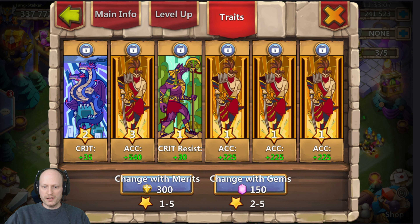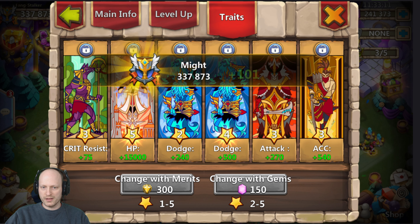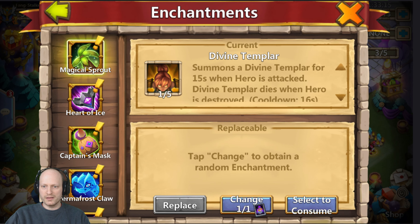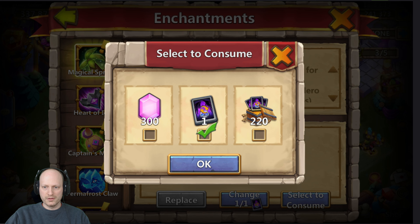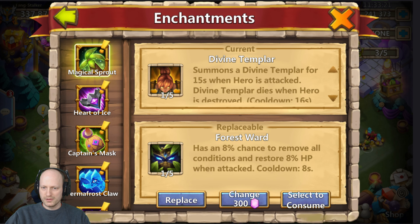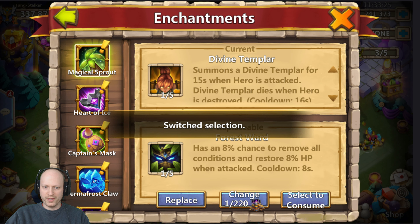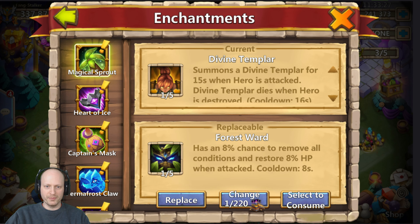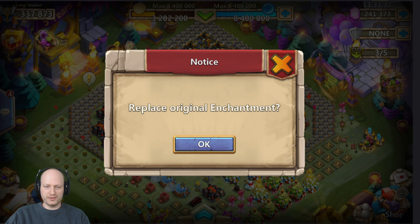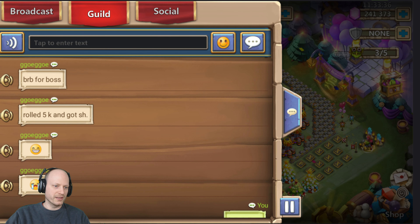Let's do traits — just a real quick one. I don't really know what I want on this guy yet. Find Templar — how many do we have of those? 220! Wow, I didn't realize I had that many. I don't even know if that's good on him, I'm just gonna throw it there for now, just for giggles.